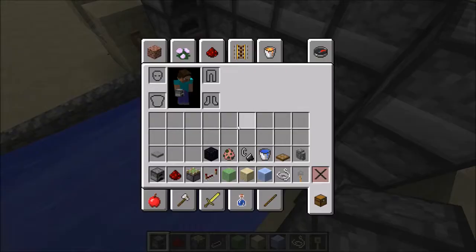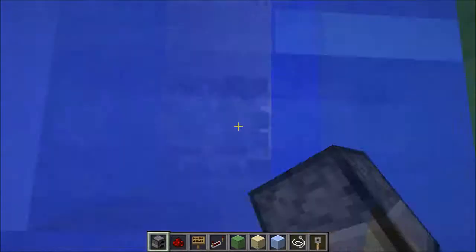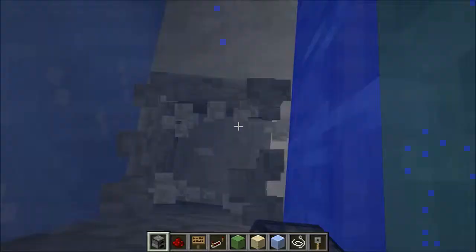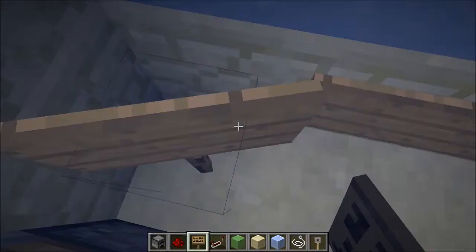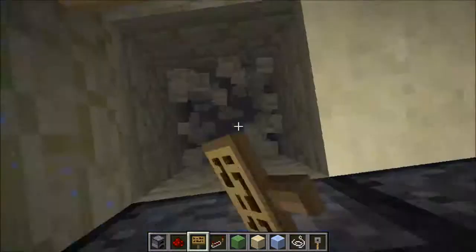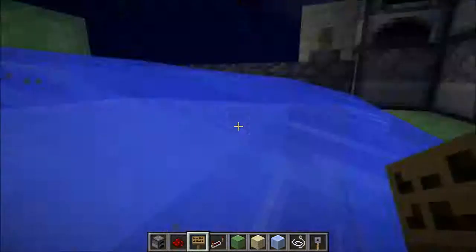To fix that you want to get a sign. Dig down right here on the sandstone and place a sign. Now just dig down, and for this section you can either turn it into a farm, a mob crusher, or a killing machine — just do whatever you want. I usually just turn it into a killing machine so I don't have to deal with them anymore. They're just annoying, so I just get rid of them. And I don't farm them because well, this is creative.